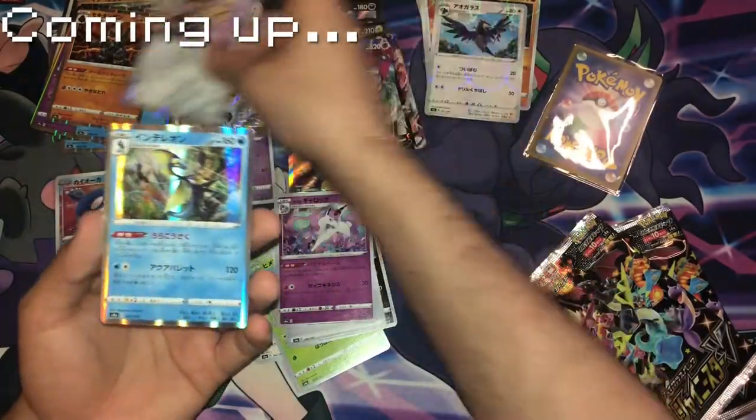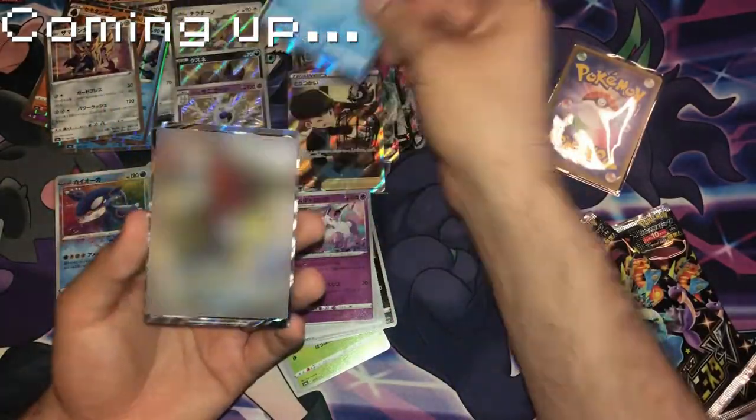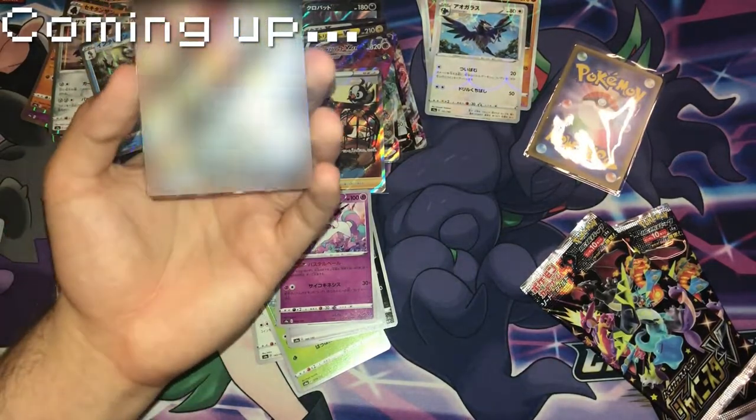We have a Xana Xanta holo, very nice. An Inteleon holo, very nice. Oh my god!